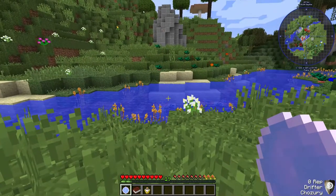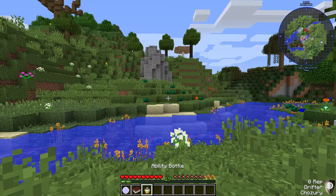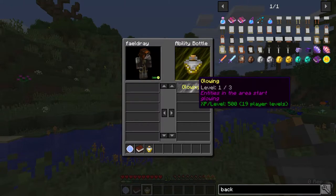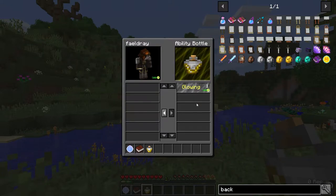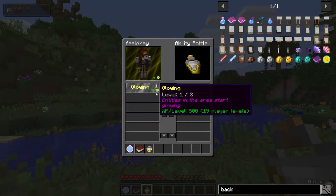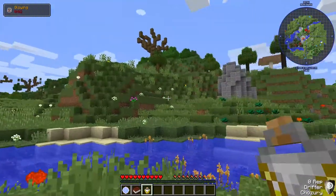We have 19 levels to start off, basically given to us by the game so we can use our first ability. It shows that I have 500 experience and this requires 500 experience. Entities in the area start glowing — basically highlighting enemies even through walls, which is kind of cool. Let's activate that. And there we go, now we have glowing.